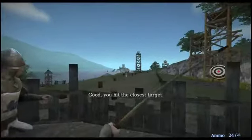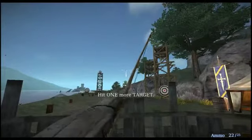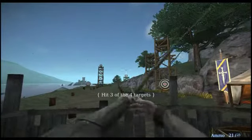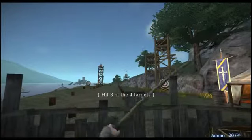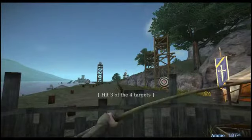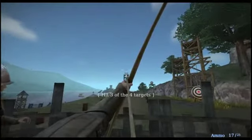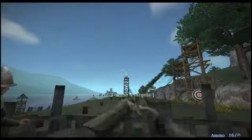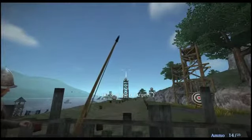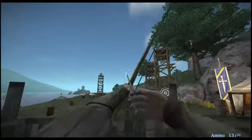Good, you hit the closest target. Hit two more targets. Good, you hit a near target. Hit one more target. Come on, how am I gonna get that? I'm gonna get that. Okay, maybe not. I'm convinced you know how to shoot a bow. Remember, you can crouch for improved accuracy.